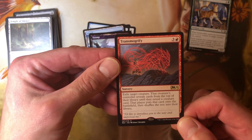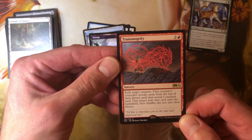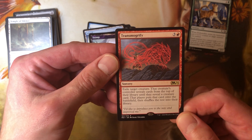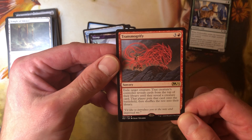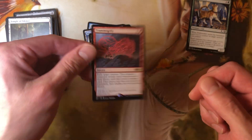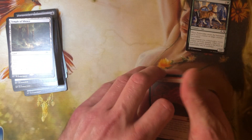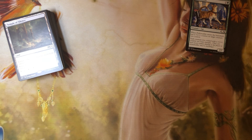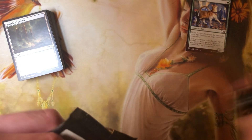Three and a red, sorcery — exile target creature. That creature's controller reveals cards from the top of their library until they reveal a creature card, puts that card onto the battlefield, then shuffles the rest of their library. This could be really spicy if you have Sensei's Divining Top out and you know you've got your fatty sitting right there — your Fatimus Rex, as we like to call him.